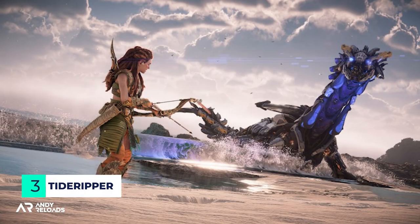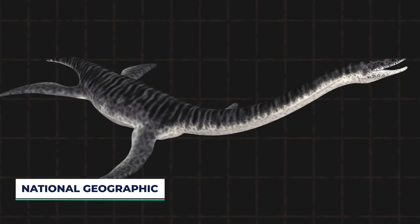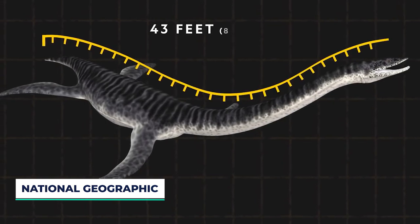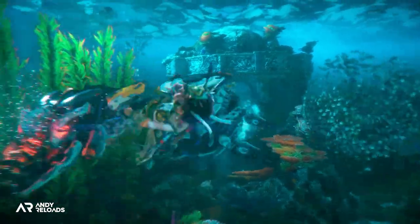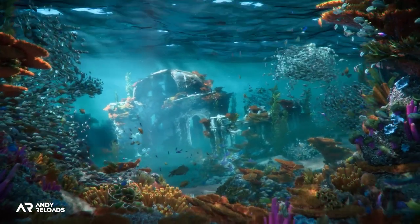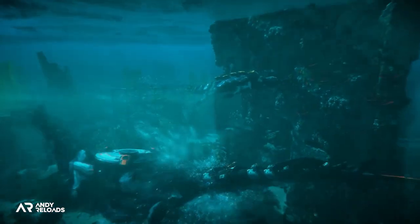While we're on the topic of aquatic machines, the Tide Ripper is the big hitter in that department. It looks like the Loch Ness monster, based on the Plesiosaur, and they're aggressive both in the water and on land. This machine accumulates resources by filtering through sediment in the water, and Guerrilla have teased it but kept a lot of details close to their chest.